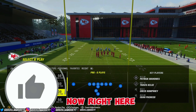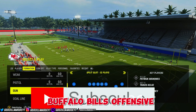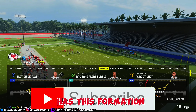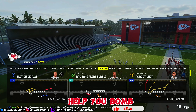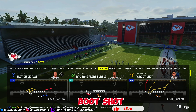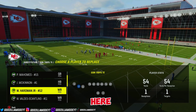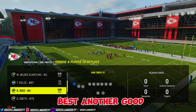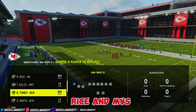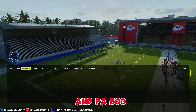Right here we are in the Buffalo Bills offensive playbook. It has the Trips TE formation, and the play we want is PA Boot Shot. You want your fastest receiver here, your best route runner receiver here, and another good receiver there — something like Tyreek and MVS.